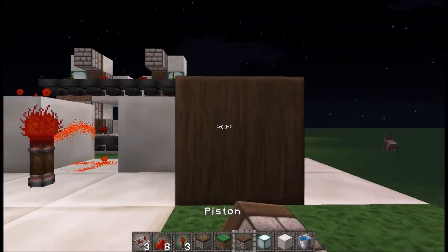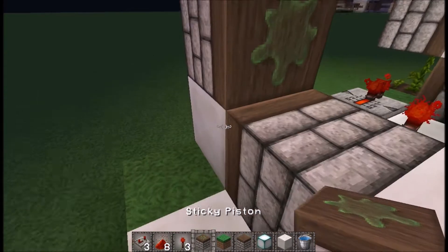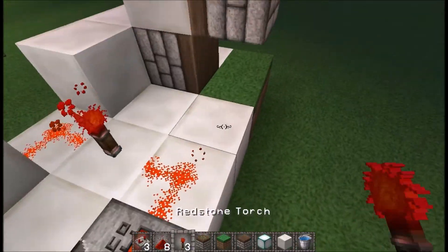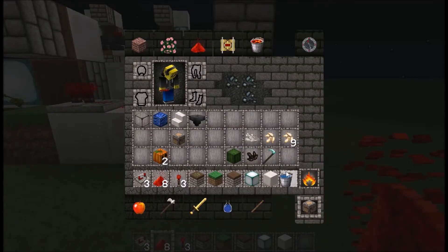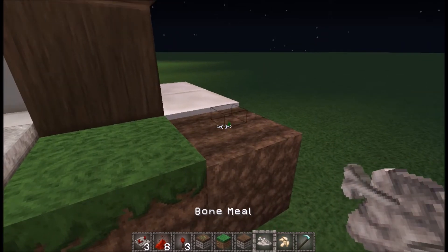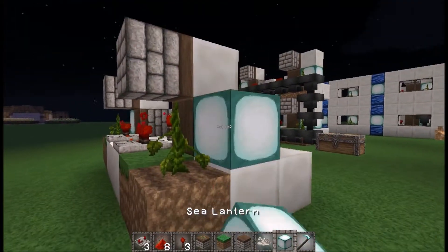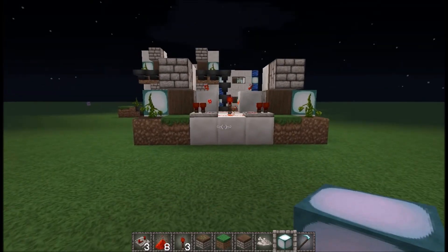Now let's get our normal piston and sticky piston with another block. Get our repeater in here and dust, and now that one's activated. Except it's not going to harvest anything, so we need to fix that — pumpkin seeds and bone meal. Sea lantern all lit up. There we go — so we've got our two-cell.